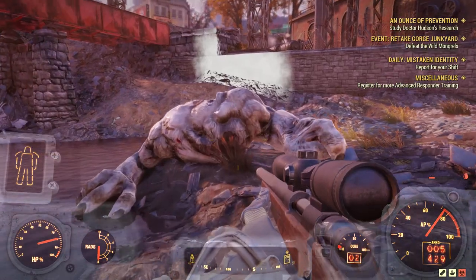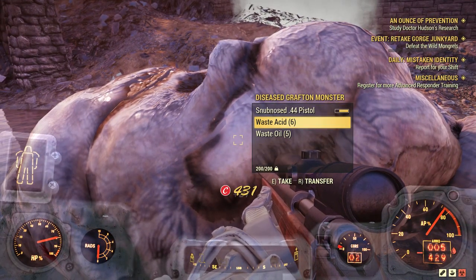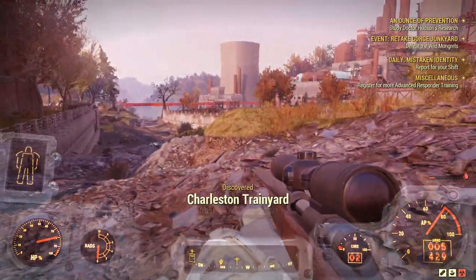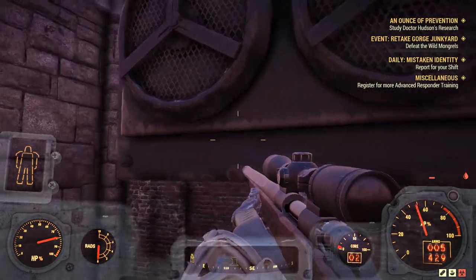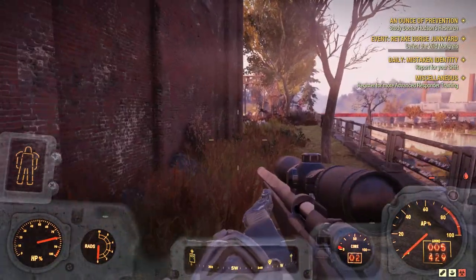As I made my way away from the newly claimed power plant of mine, I found this diseased Grafton monster hanging out in the river, which drew my attention to the Charleston train yard — where we stumble across a mystery of a hidden order and betrayal, and it all starts along the railing on the outskirts of this brick building.